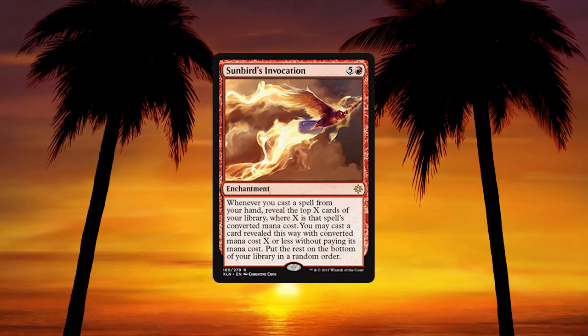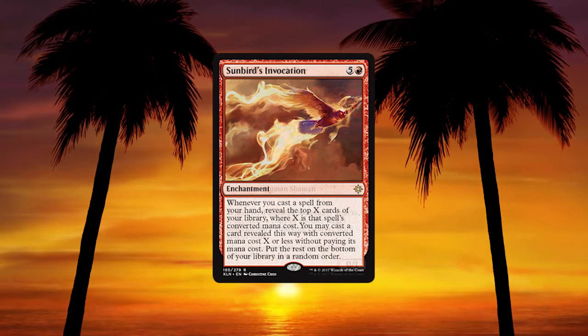Sunbird's Invocation — 5 and a red enchantment; whenever you cast a spell from your hand, reveal the top X cards where X is that spell's converted mana cost, you may cast a card revealed with converted mana cost X or less without paying its mana cost. It's a 6-mana enchantment that gives you no value when it comes out — I don't like it for that reason. You'd have to set up a 6-drop into a 7-drop, and it's very board-state aligned. It's a magical Christmas land card — think of Vraska or Teferi, 6-drop planeswalkers already giving you so much value when they hit the table. It doesn't give immediate value and needs high-cost stuff to work around with.